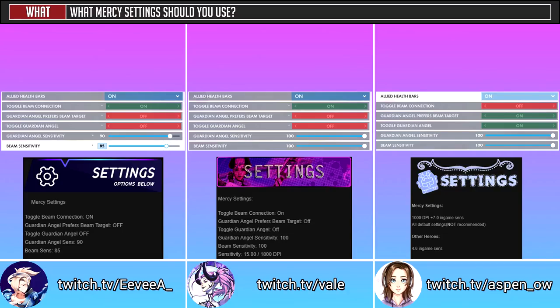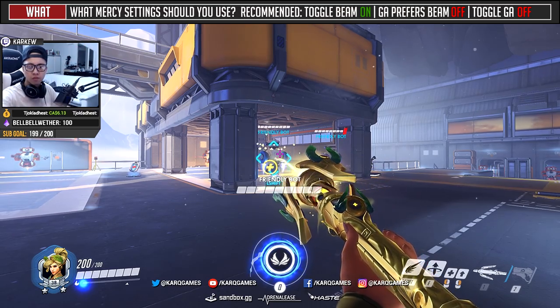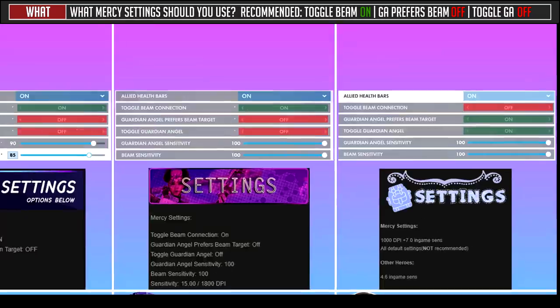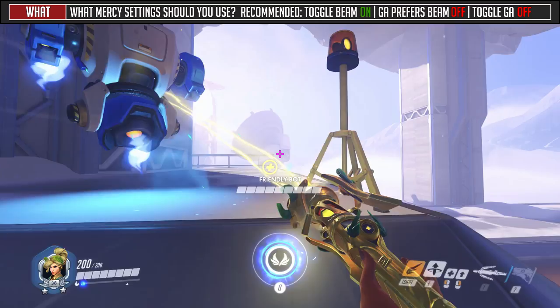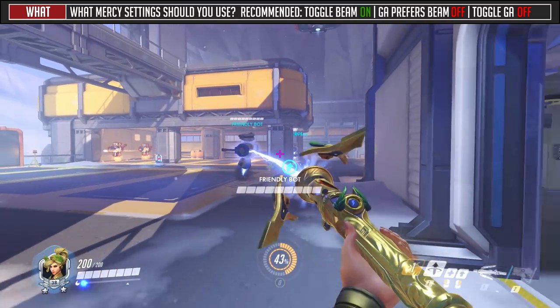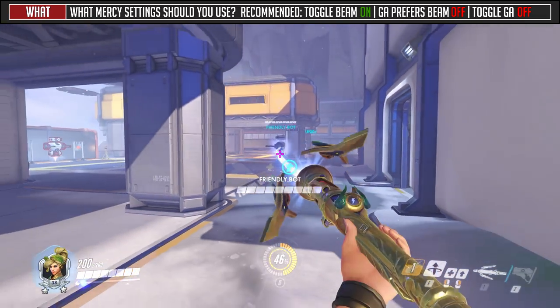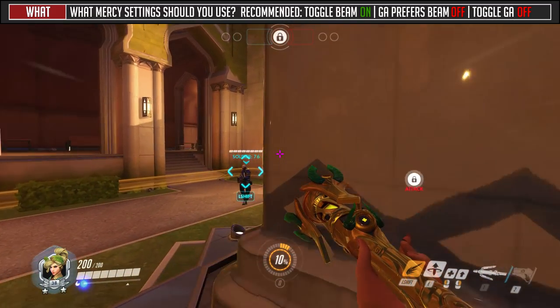What settings should you use? Toggle Beam On allows you to take the tension off your fingers from holding down the button and allows you to direct more attention to teamfights. Guardian Angel Prefer Beam Off gives you movement freedom and allows you to fly towards different allies while maintaining the initial beam — only recommended if you really know how to play, with the benefit of being able to fly back to your tethered ally without line of sight. Toggle Guardian Angel should be OFF to allow you to simply let go to stop your flight, helping you react quicker and hold the button down when an ally is only in line of sight for a few frames.